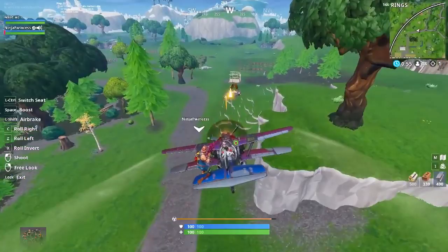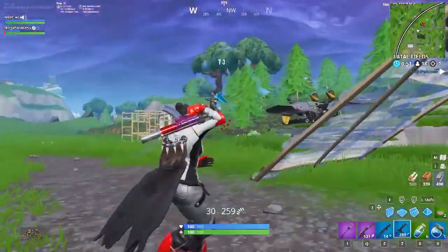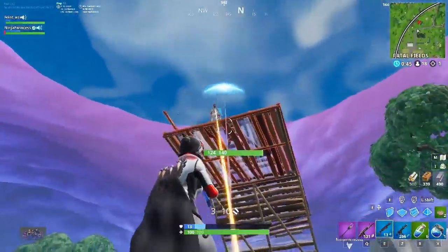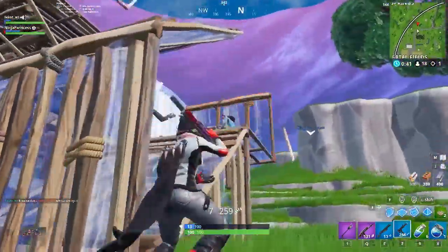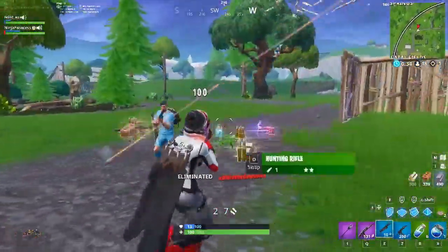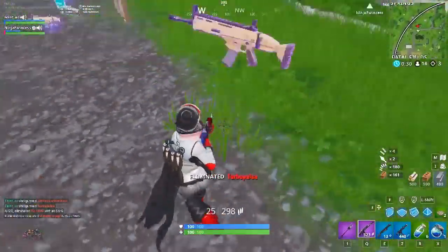After making so many videos on topics like building tricks and the advantages of high ground, we've received requests to make a video on playing from the low ground. While we've made one before, we felt it wasn't really to our desired standards, so we've decided to tackle this topic again. Knowing how to play from low ground is an essential skill, because building is not always an option — whether it's early game, you're running low on mats, or other players are just way too good at keeping height. And if used correctly, low ground tactics and peaks can be extremely effective.